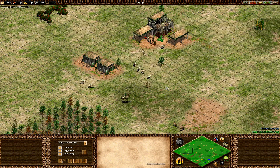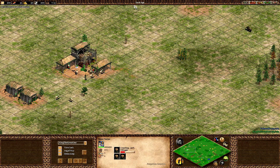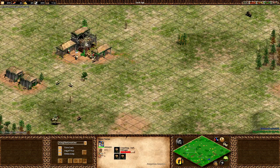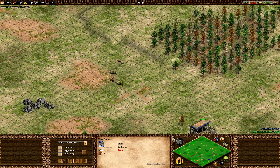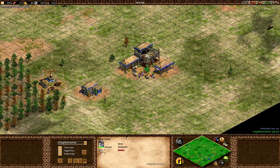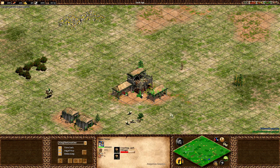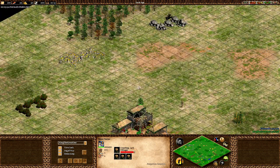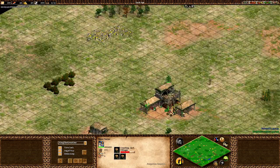Once you get all your food scouted in your base, it's very important to scout your enemy's base. You need to know exactly where you're going to put your Town Center down, so that even if your enemy attacks it, he's not going to win — your health points are 4800 versus his 2400.